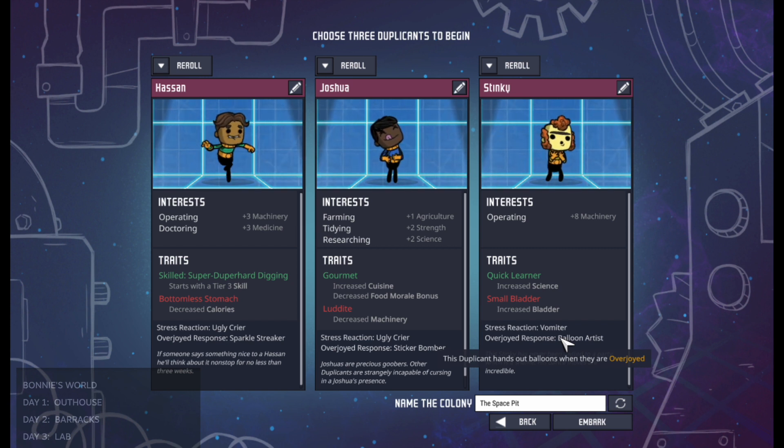This one is a balloon artist so he gives out balloons to other duplicants. I don't think balloon artist actually helps the duplicant who makes the balloons — I think it only helps the duplicants they give the balloons to, which makes balloon artist kind of different in that it is one of the few things that does not affect the duplicant who actually has this skill. But if you've got a selection of other happy responses, then this duplicant is going to become happy from someone else sparkle streaking or sticker bombing. So maybe you want to give them balloon artist because the balloons can give other duplicants bonuses to skills.